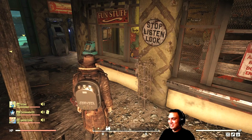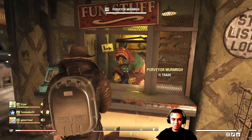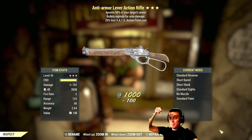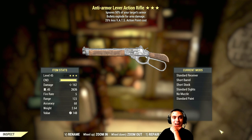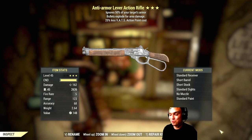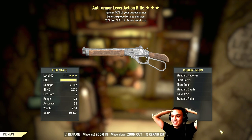Unyielding! Yes! I'm looking for unyielding with weapon weight reduction and something good. But I'm actually buying guns this time — 10 guns, let's go! Whoa, what the — oh my god, you've gotta be freaking kidding me! She gave you something — anti-armor lever action, ignores 50% of your target's armor, bullets explode, and 25% less VATS action points. Guys, that is a god roll weapon right there!